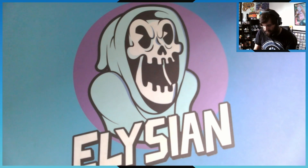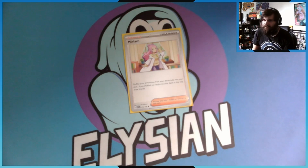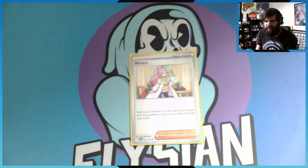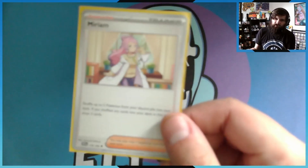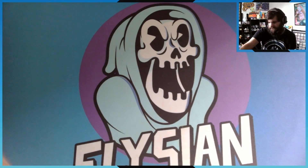I also want one Miriam — I find it easier to hear card names than to read them. Miriam lets you shuffle up to five Pokemon from your discard pile back into your deck, and if you shuffled any cards in this way you draw three cards. So you're not just putting Pokemon back into your deck — you're also drawing three cards, all in one Supporter. I'll gladly take that.